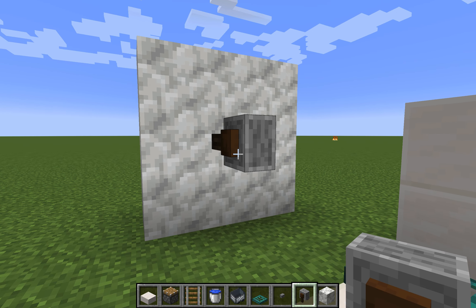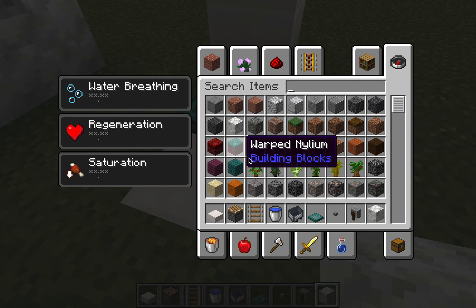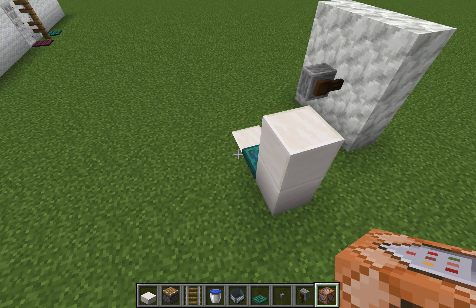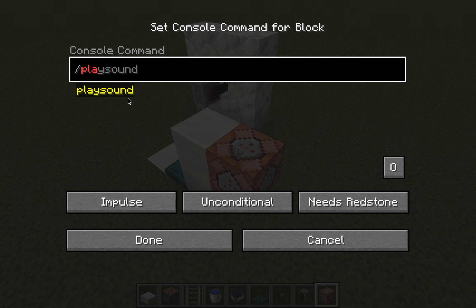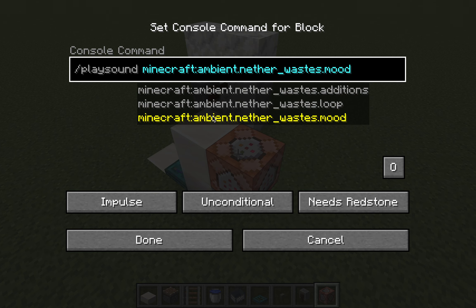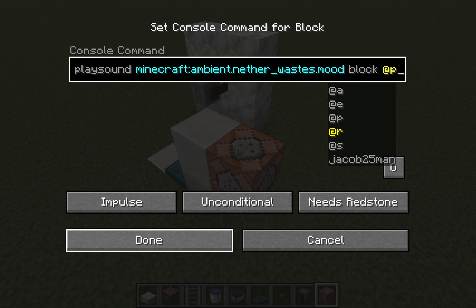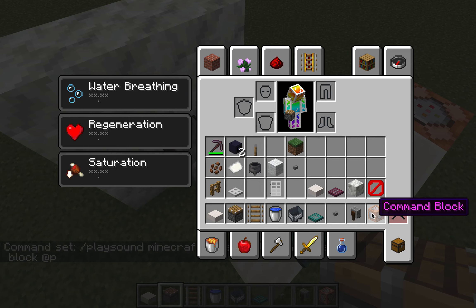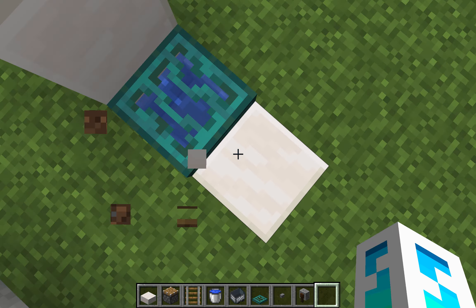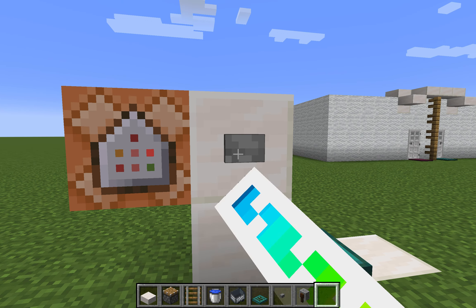Once you have the grindstone placed down it should look like this. You can use any block instead of calcite. Once that's finished, get your command block out, place it in the back, and type in the command: 'playsound ambient.nether_wastes.mood block @p'. Now when you click the button it's like the toilet flushes — it plays either the ambient weird magic sound or a lightning bolt.